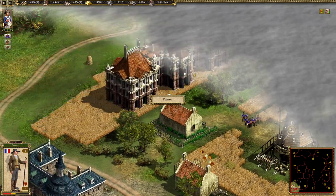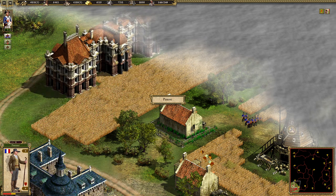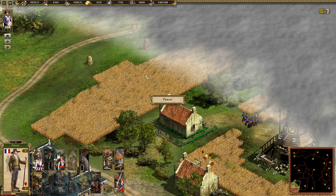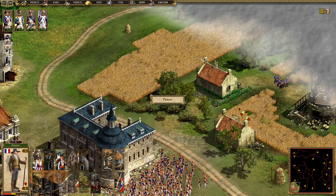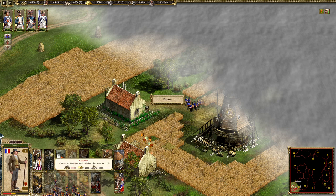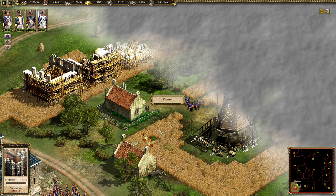This is fake grain — you cannot harvest this grain over here. In my first run I built the town hall here and thought my peasants could work the field, but this is fake grain. This is the real grain — you can see the mouse cursor changes to a sickle. I will build the town hall here and then you guys are going to work the grain.